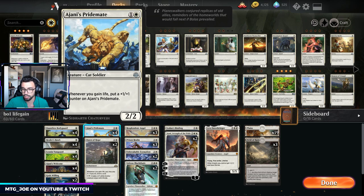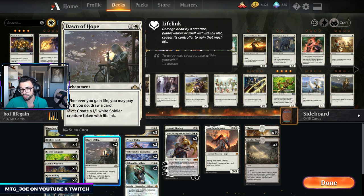We have obviously the namesake, Ajani's Pride Mate — whenever you gain life, you put a +1/+1 counter on it. Dawn of Hope is a way for us to gain card advantage, or if we flood out, basically make a lot of tokens. They also have lifelink.